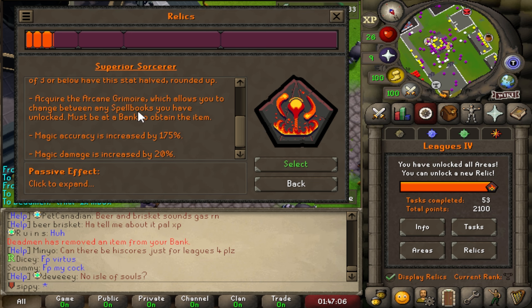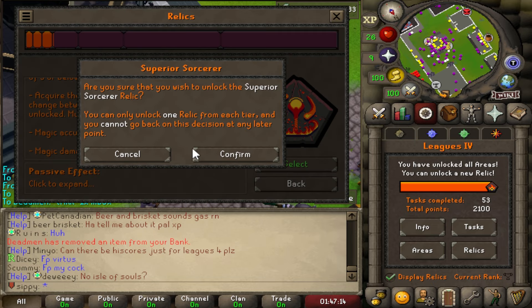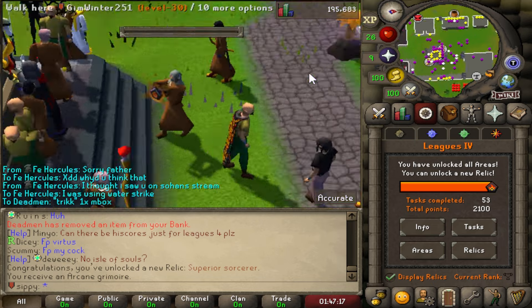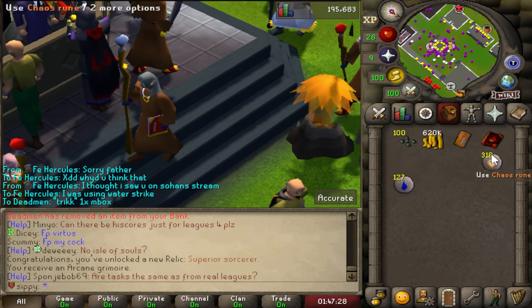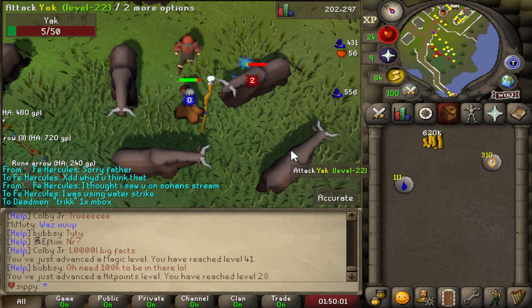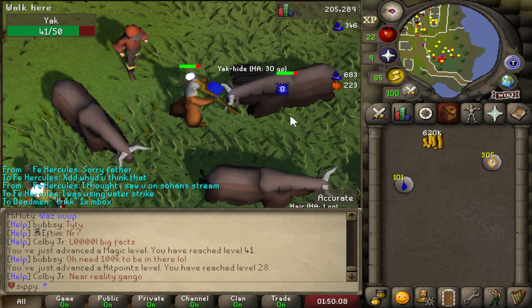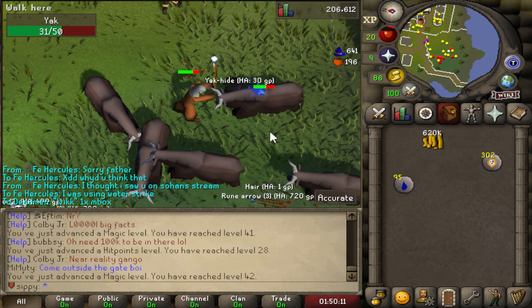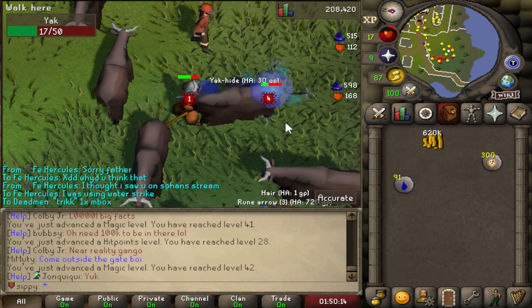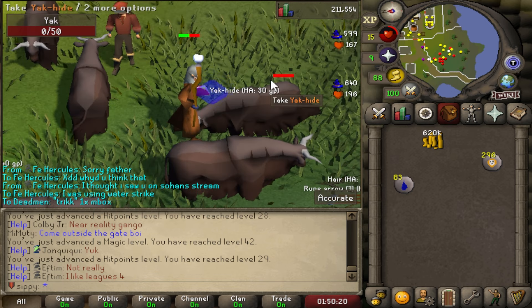Magic accuracy increased by 175%, magic damage increased by 20%. The biggest decision so far has been done — look at this perk! I'm hitting so fast, how is that possible? Oh my god, I'm getting like a second attack! Magic was the best option — I'm hitting so insanely fast. This is not even real.